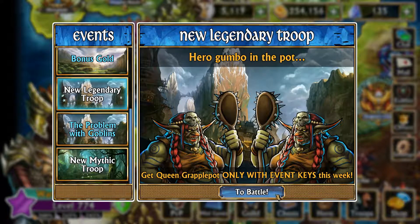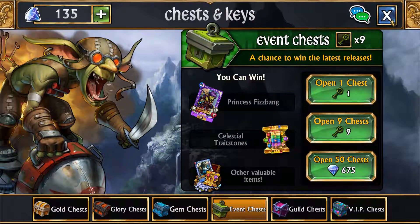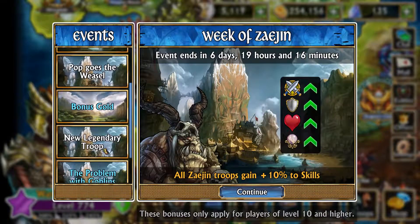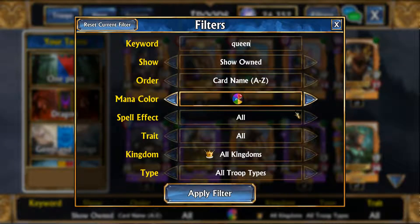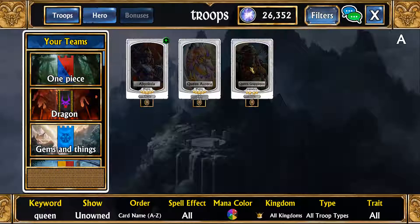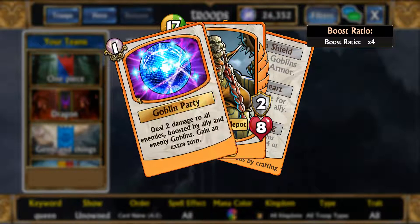This new Goblin legendary is Queen Grapplepot and she's only available in event keys. Her spell costs 17 and uses yellow and green. She deals two damage — this may change — dealing damage to all enemies boosted by ally and enemy Goblins, and she gains an extra turn.